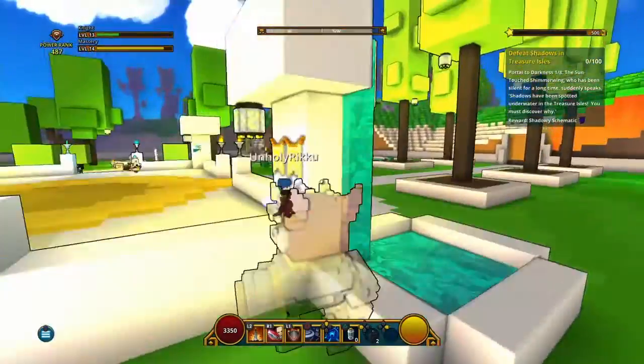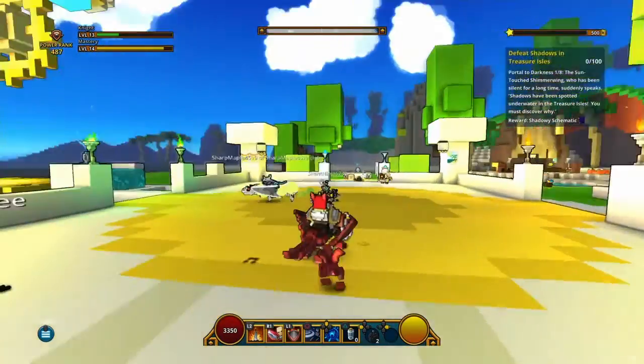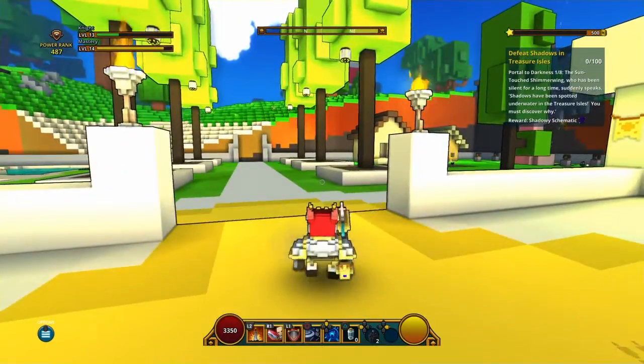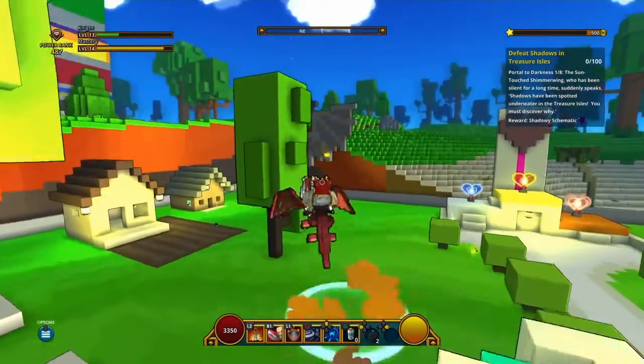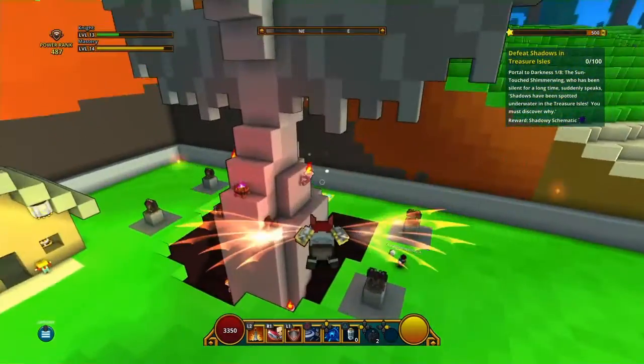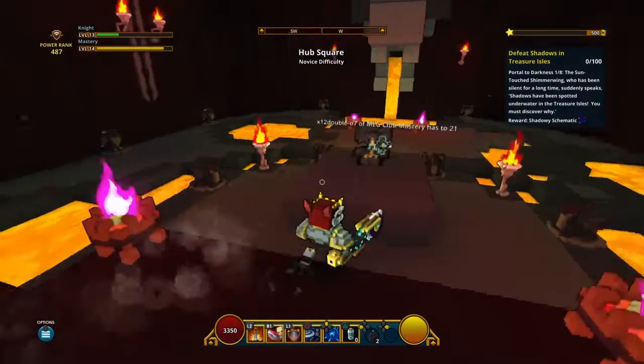There are these challenges — I don't have a challenge pop-up right now, but when there is one, there's going to be a portal right here. You hold square on it and go into the challenge. You get dragon coins once a day when you do the challenges, plus more if you keep doing them.